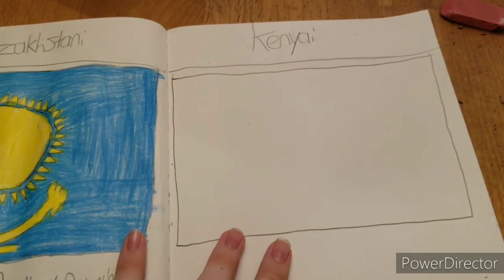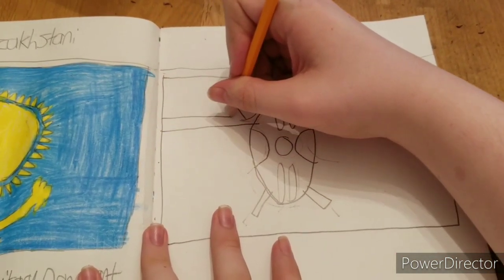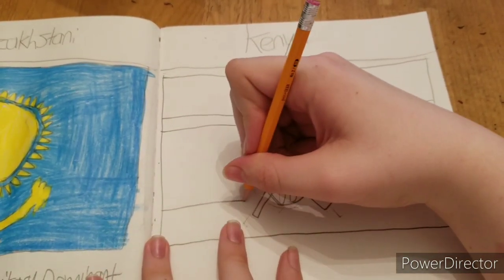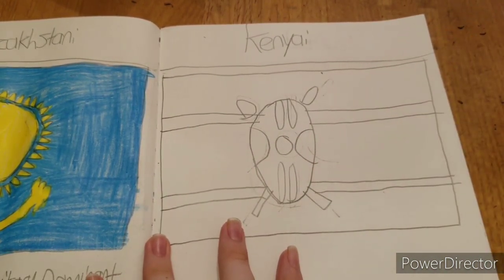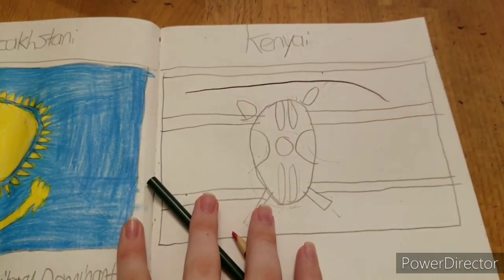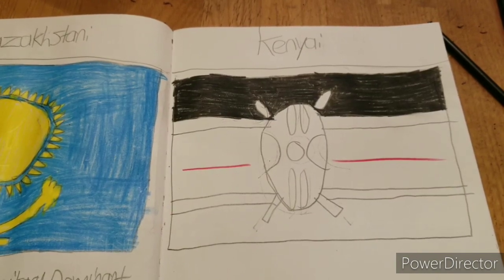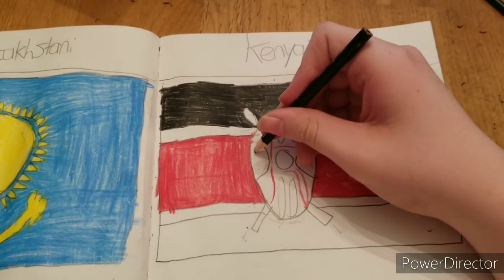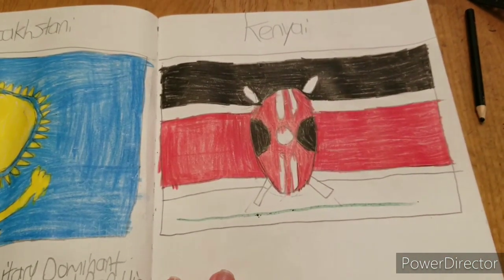I'll show you guys when I'm done with the shield. Our shield is done — now I'm gonna put two little stripes here like this. The only colors you need are green, red, and black. Start with the black — it's all black up here. Now do the red — it's all red here and here. The shield is red over this way and black here and here. Now do the green — it's all green down here. I'll show you guys when I'm done.